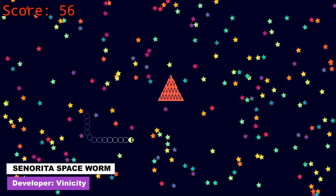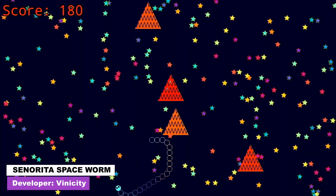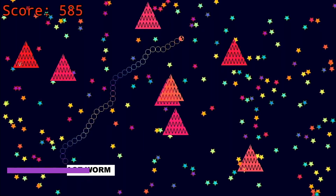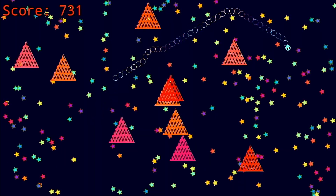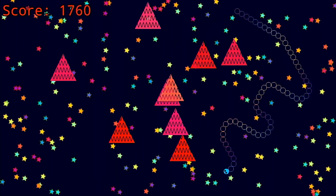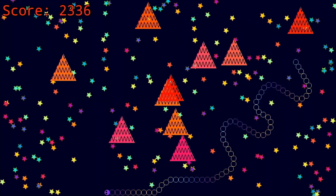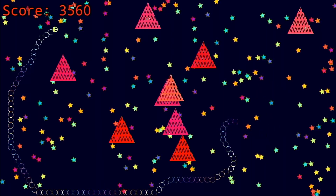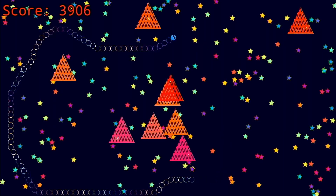Game number 16 is Senorita Space Worm, basically a mediocre snake clone where you chomp down as many stars as you can while avoiding collisions with giant red triangles which appear at random on-screen locations. Crashing into your own body doesn't end the game, but the longer you get your worm the more points you earn from eating stars.